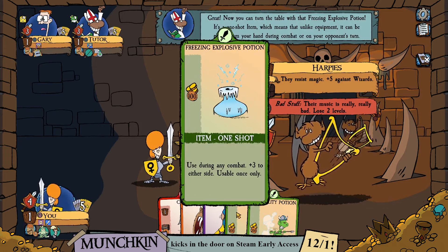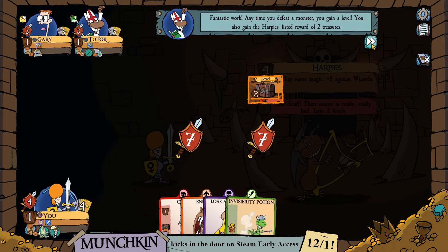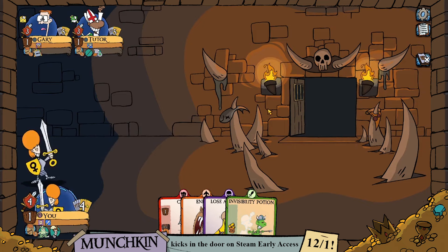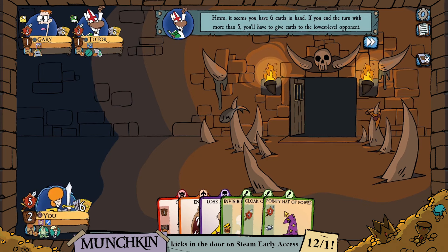Let's see what we can do in response. We have a Freezing Explosive Potion. We're going to use that potion ourselves, and we're going to be tough enough to defeat the Harpies and claim the two treasures they were guarding. This also increases our level up to level 2.